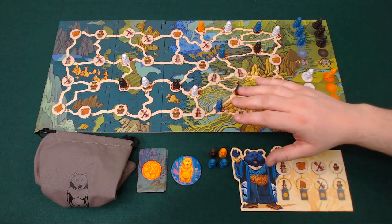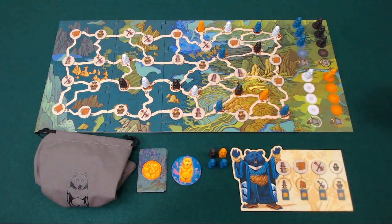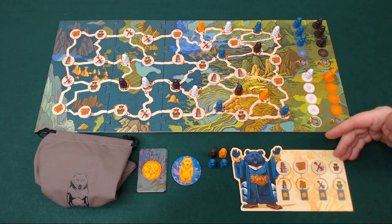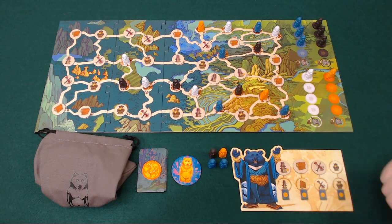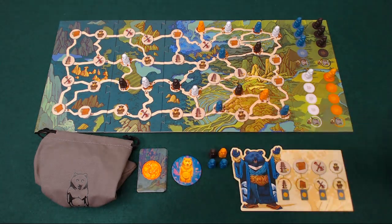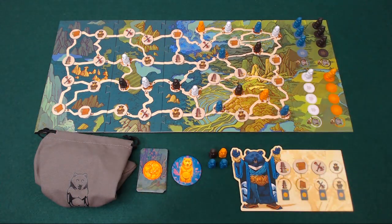On a player's turn they've got two options: they're either going to gather steles or they're going to try and place one on the board in order to gather these knowledge tokens. Once you've gathered enough knowledge tokens to fill your four columns — that's two in a three or four player game, three in a two player game — you're going to be the winner, unless someone else does it on that round, leading to a tiebreaker via these seals you'll see in some of the tokens and cards.